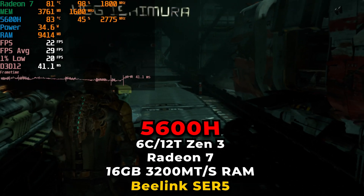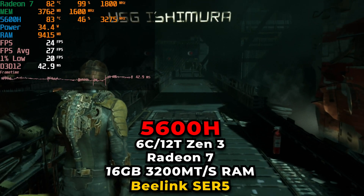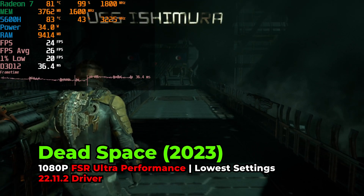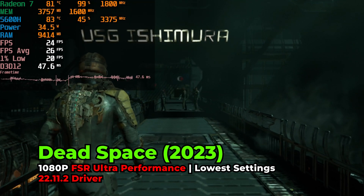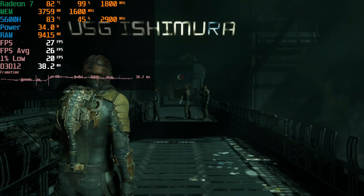Hey there guys, today we're going to be taking a look at the Dead Space remake running on the AMD Ryzen 5 5600H. Now before we actually go into the numbers and the overall performance, I need to specify some problems that you're going to run into in the game if you try to launch this on any system that has less than 4GB of VRAM.